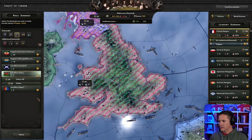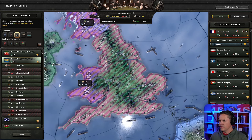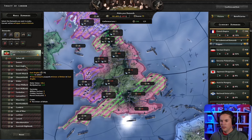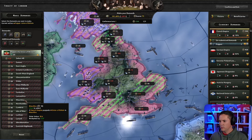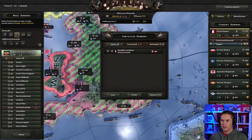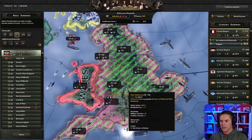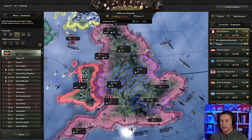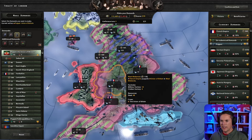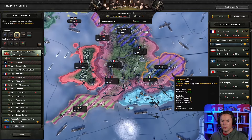Let's do Scotland first and also Wales. This is Sweden — interesting. We're going to puppet the Union of Britain. Submit demands — we're going to do this right. Can I actually get these in my Union of Britain? Yes, it seems like I can. We've got points left, may as well spend them.